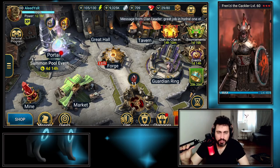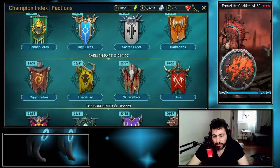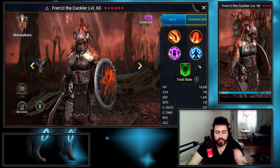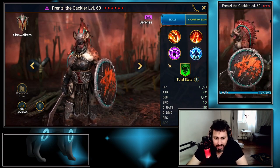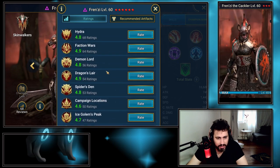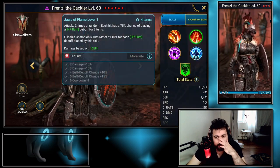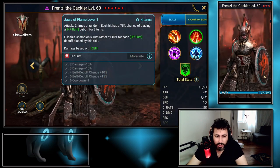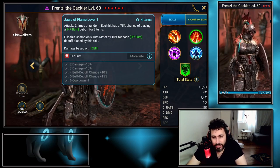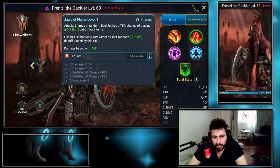Hello and welcome everyone into another video. Today I'm doing a champion guide about Frenzy the Crackler from the Skinwalker faction — he's a void legendary. This champion was recently introduced to the game; only 68 people have rated him so far. He seems pretty versatile, though his A2 hits three times at random, which means it's not an AOE — that's a downside. But it's an epic, so you don't usually get that much from an epic.